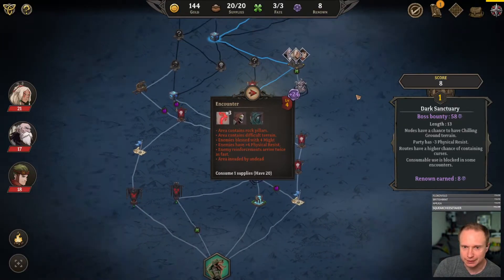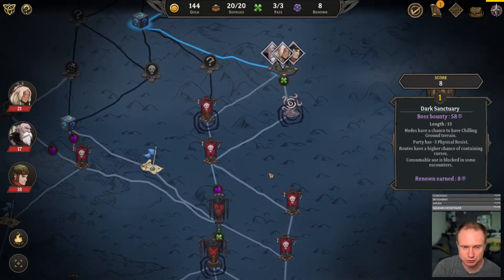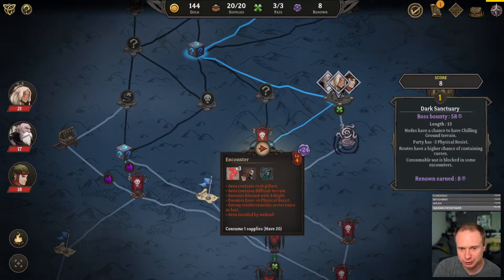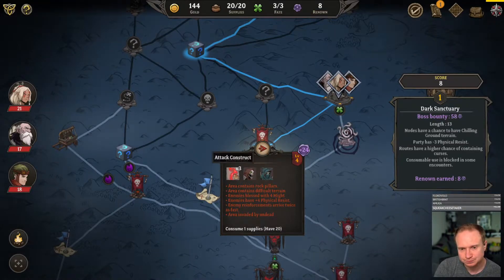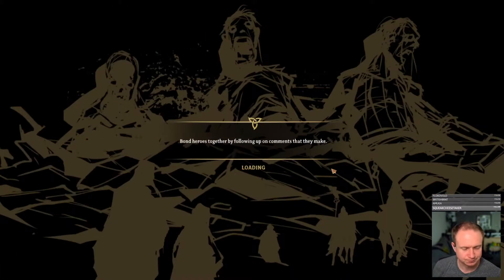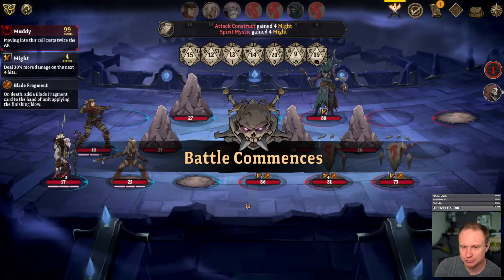Now we have our choice of two terrible situations — one that we don't know or one that we do. A little foresight might have been a good idea. This looks handleable so we'll go over this way. Super impressed by Cult of the Lamb — I think it has a great vibe to it among other things.